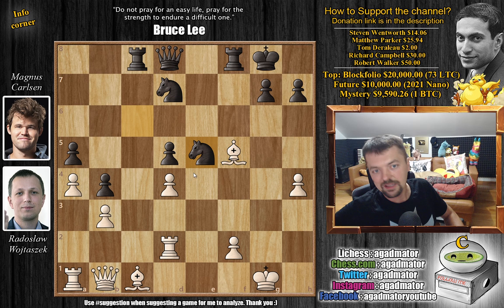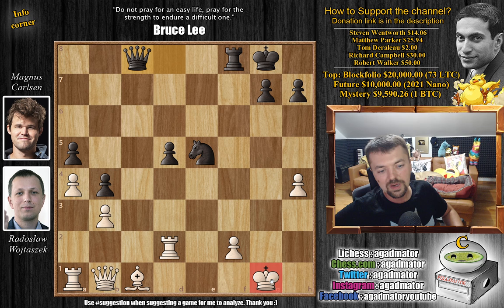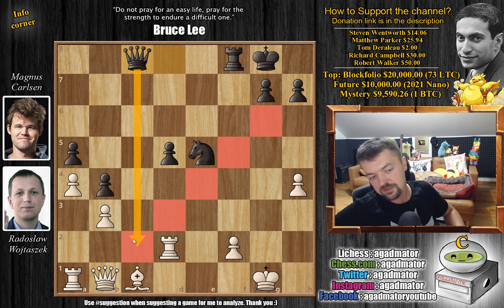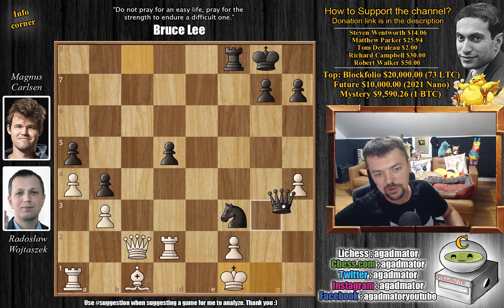Knight c captures on e5 — I would say impossible to calculate. Someone like Tal would maybe go into this without even calculating. After d captures, you can play knight captures and you don't even care about the rook. The problem is if bishop captures on c8, you play queen captures on c8 — and now look at the position. The white king is completely open, the rook controls the f-file, the queen has access to the king side, the knight is a monster prepared to jump to f3, and there is no way for white to continue the game. All squares are covered, and the white queen has nowhere to go. If you try queen to c2, just knight f3 and white is getting checkmated.